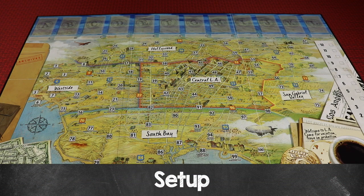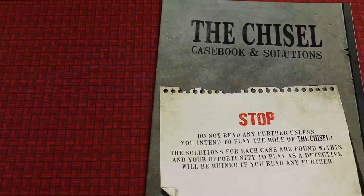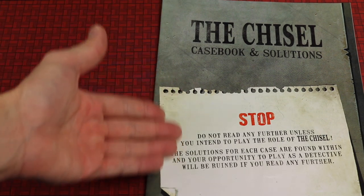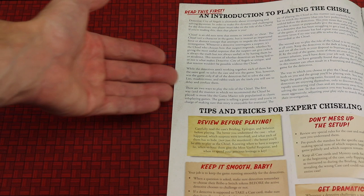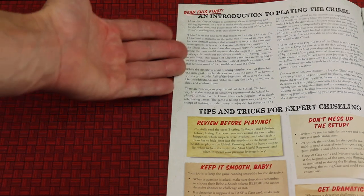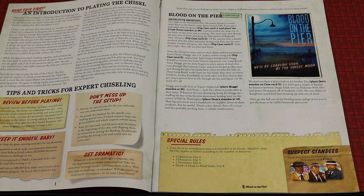I'm going to teach you using the introductory case, Blood on the Pier. First, put the board in the middle of the table and on the bottom left-hand side put the scratch — the money in denominations of ones and fives. Next, select which player will be the chisel. The chisel has their own book clearly marked 'do not read unless you are the chisel' because it has all the solutions. In the introduction page the chisel reads about different ways to play. The recommended way is to act like a game master ensuring everyone has the best experience, and the chisel should become very familiar with the case, reading the briefing, epilogue, and solution.